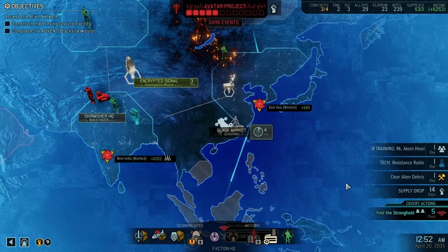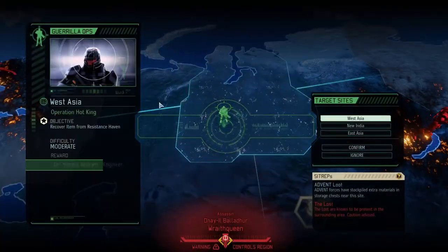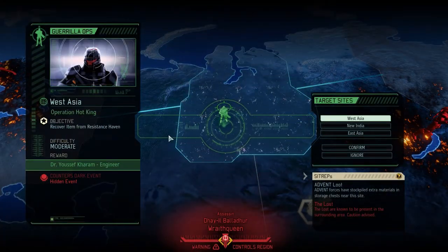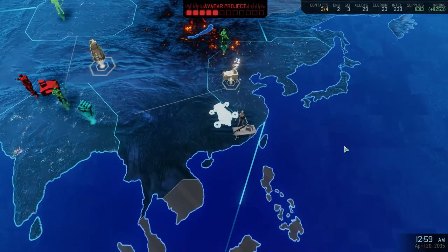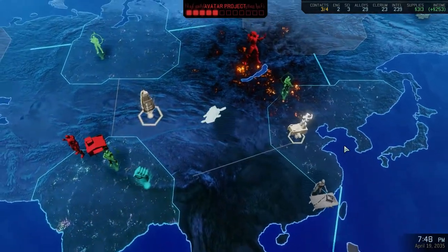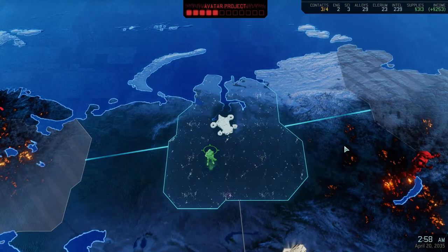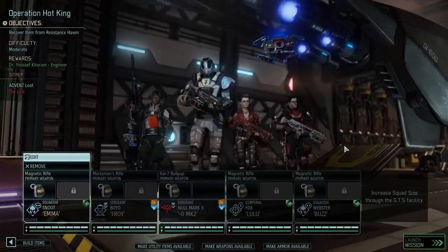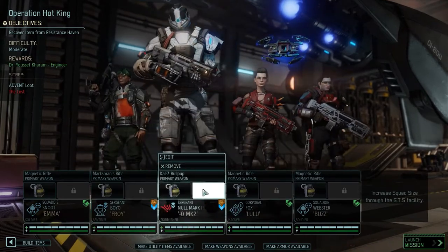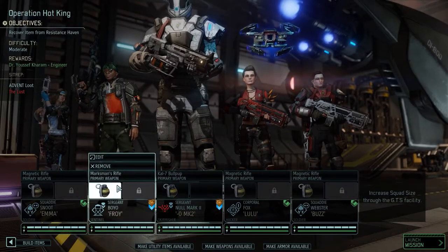Hello and welcome back to XCOM 2. We have three soldiers injured and mad — please don't go back to the previous screen this time. We are going to Operation Hot King to go and get some supplies and some dead aliens. There's also lots there, which is not the bestest of the best stuff we've seen thus far, but we got two sergeants, which is handy.